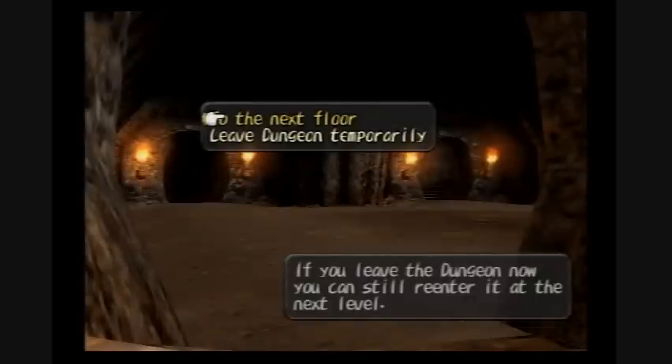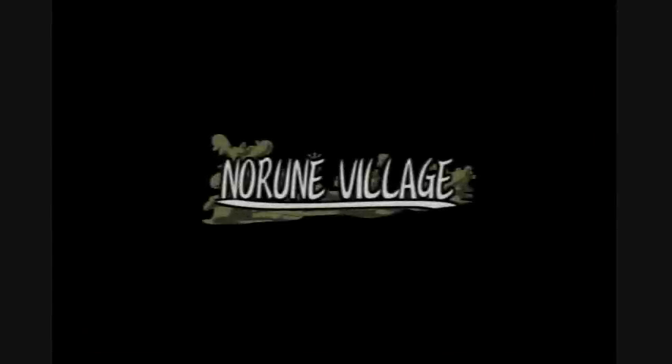When you finish a floor, you have the option to go to the next floor or leave the dungeon temporarily. Obviously going to the next floor means you're going to the next one. Leaving temporarily lets you leave, and you can start from any floor that you've made it to - so when I go back in, I can start from B2 and don't have to go all the way back through B1.